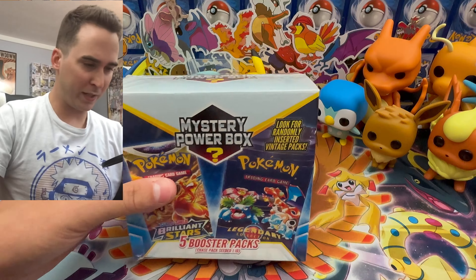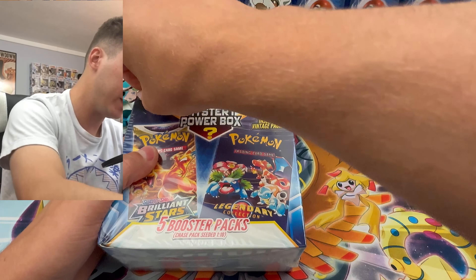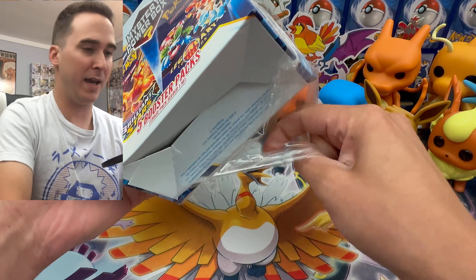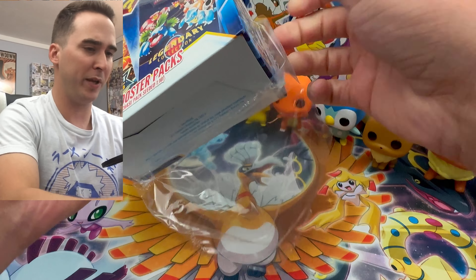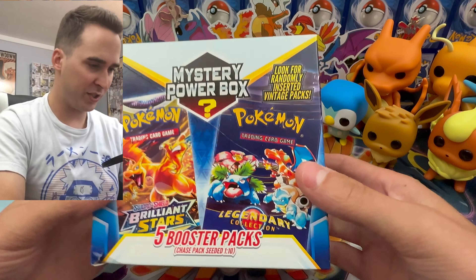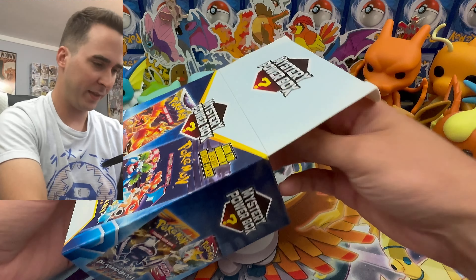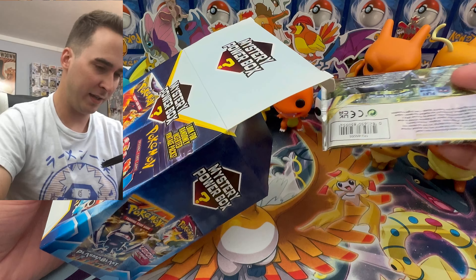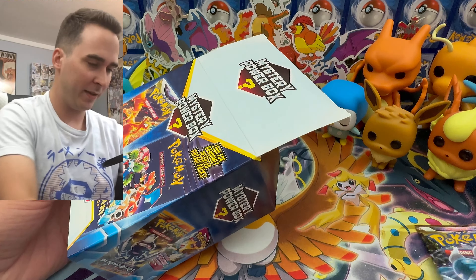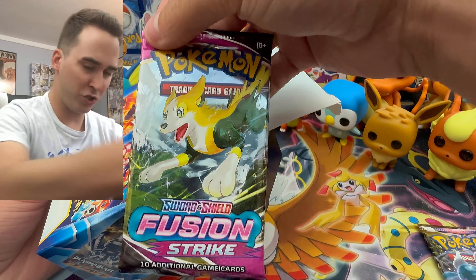Let's get this thing cracked open — I have an awesome multi-pin here we're going to use to open this. Hopefully you guys are all having an awesome day. This is going to be a sweet opening; I haven't opened up a mystery box in a while. Here's the box — let's make it a surprise. Our first booster pack is Lost Origins — not bad. We also got a Fusion Strike.